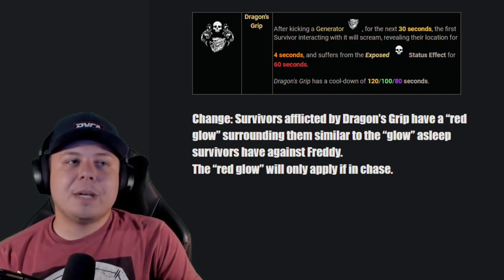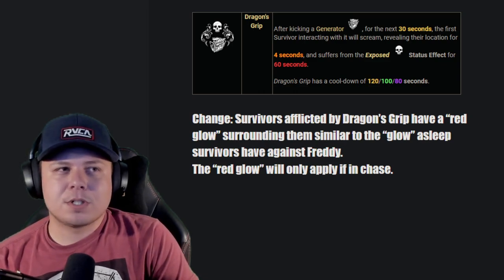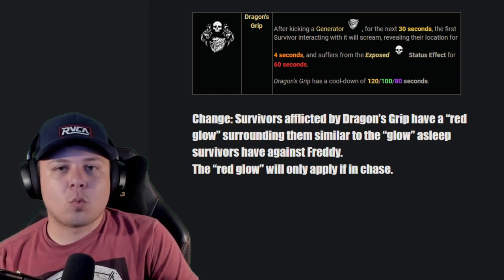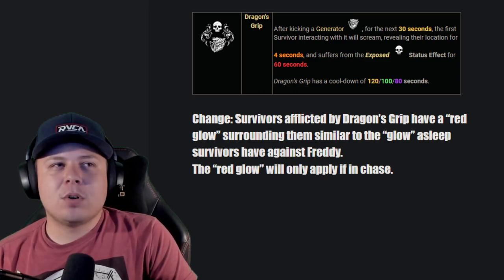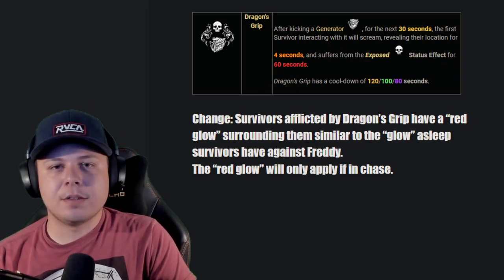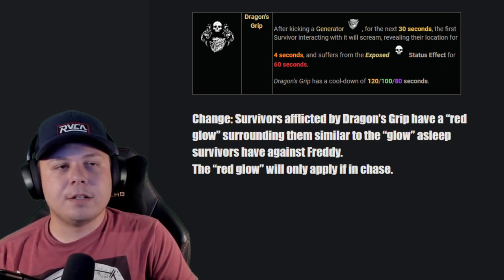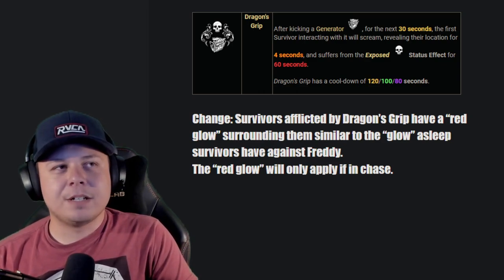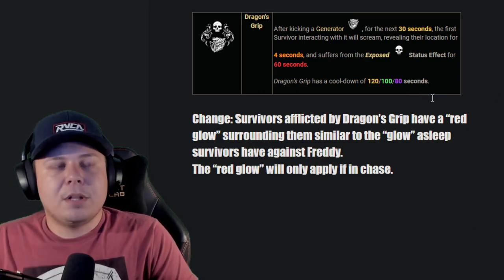Dragon's Grip: I want it to be pretty much the same, but I want to change exposed status effect perks so that if you're in chase with the exposed person, they get a red glow around them indicating they're the one that is exposed. A lot of the time I've noticed — not just with me but with others — there's not enough of an indicator for who's exposed or if the exposed timer is still up. A red glow when you're in chase with an exposed survivor would make the perk a lot easier to use and more communicative.